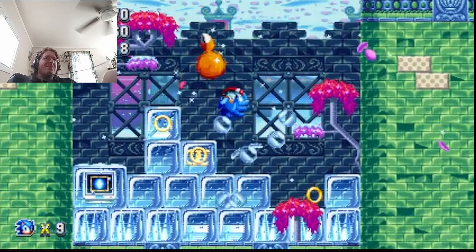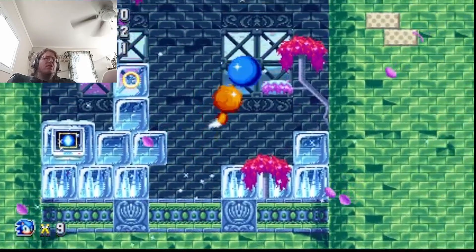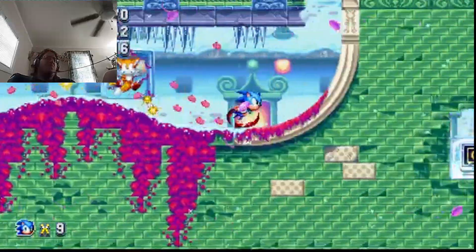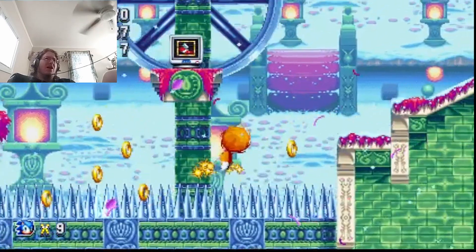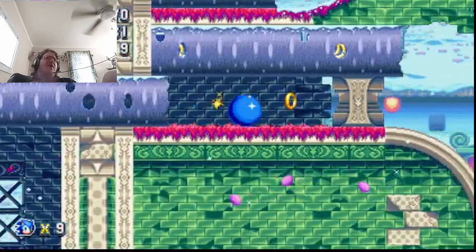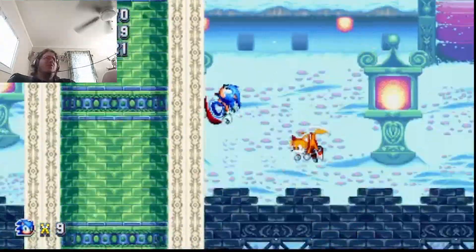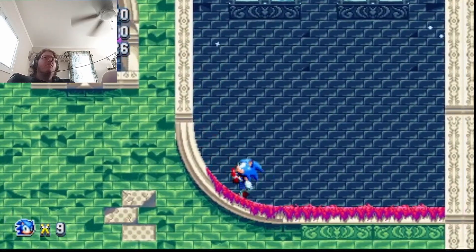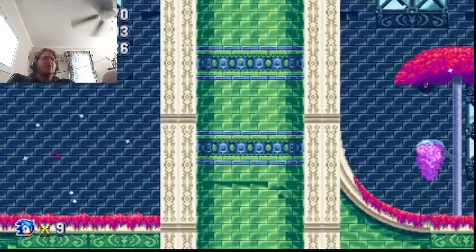I don't know how to stop Sonic from dumping when bouncing on these. Interesting — I didn't know there were ice springs in this stage that you can break after landing on them. Because those spikes look like they're made of ice too, I wonder if a fire shield can melt them.